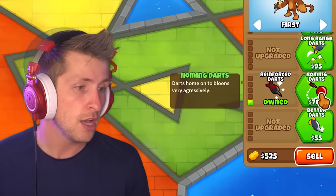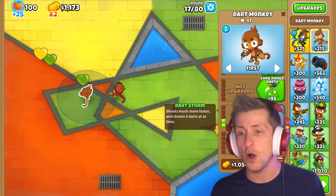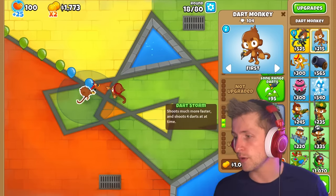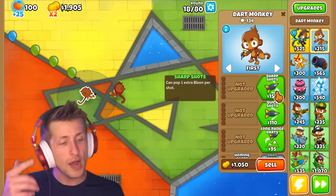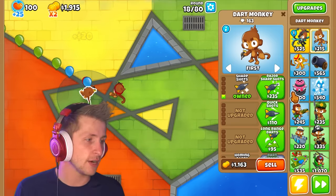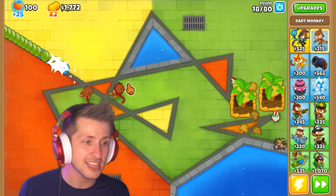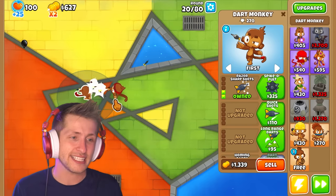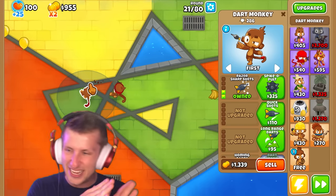Homing Darts — darts home onto balloons very aggressively. Whoa, okay, that is a little aggressive! That is pretty cool. It might be better to get Sharp Shots, because you want extra pierce for the darts, since each one's going to be guaranteed to pop more. So now it's just kind of jumping from below — I love that. It's flying all over the place. I just love homing things, it's just so cool to watch how it flies through.